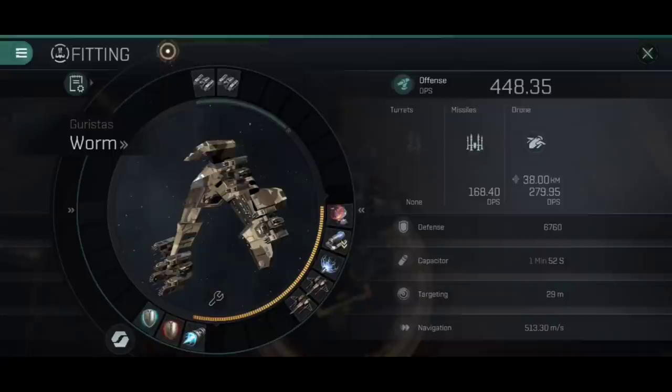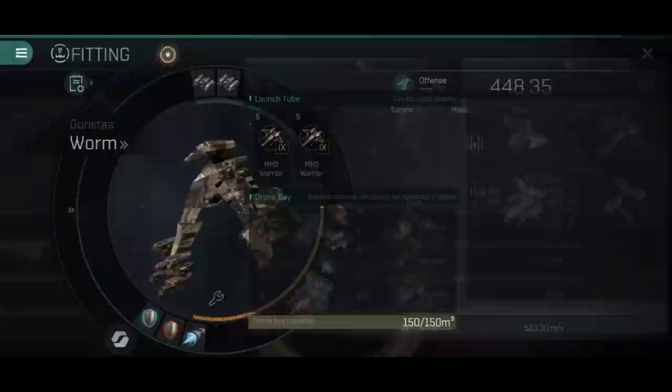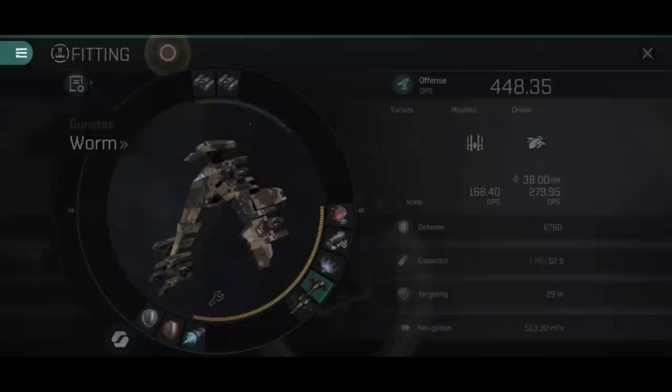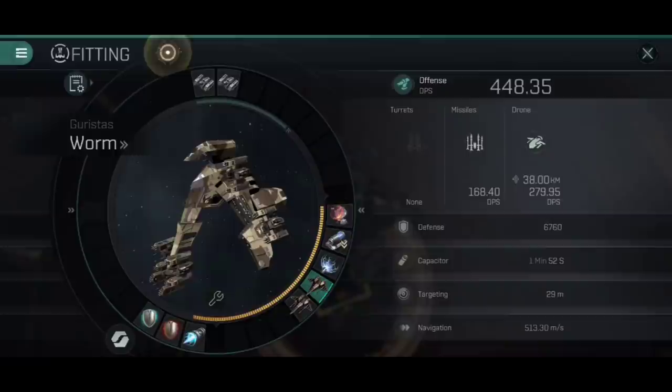I've got Mark IX Warriors fitted into the drone tubes, but I carry all four types with eight of each. This allows me to swap on the fly: if going up against a shield-tanked ship, I'll have Acolytes in the drone tubes to cut through its shields faster; if armor-tanked, I'll use the Warriors. I have a full drone bay at all times in case my opponent destroys my drones - if they destroy one, I just launch another. By having four sets of eight drones, it's a lot of drones they're going to have to get through, all the while the remaining drone and missiles continue to apply damage.